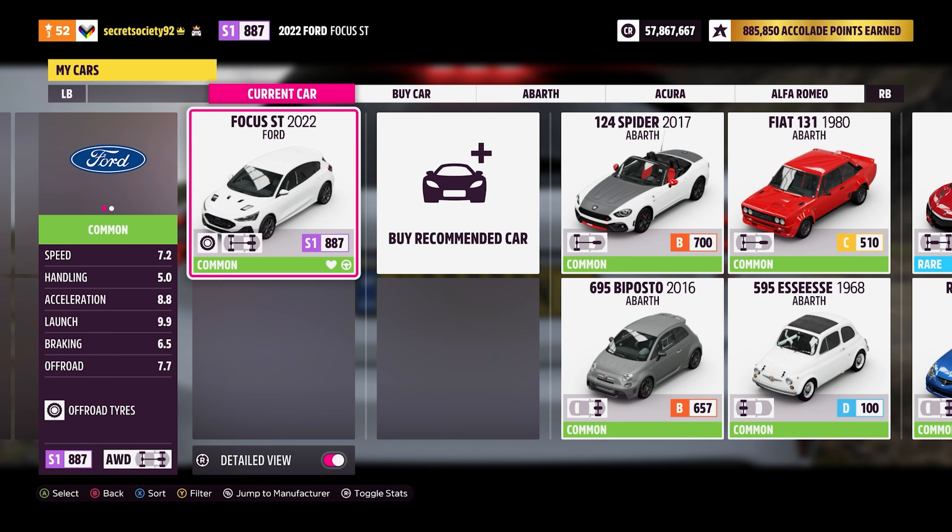Welcome back everybody to Extreme Off-Road Silly Bills, and today we're dealing with the 2022 Ford Focus ST. This has 668 horsepower and 682 pounds-feet of torque from a 2.0-litre turbocharged inline-four engine.